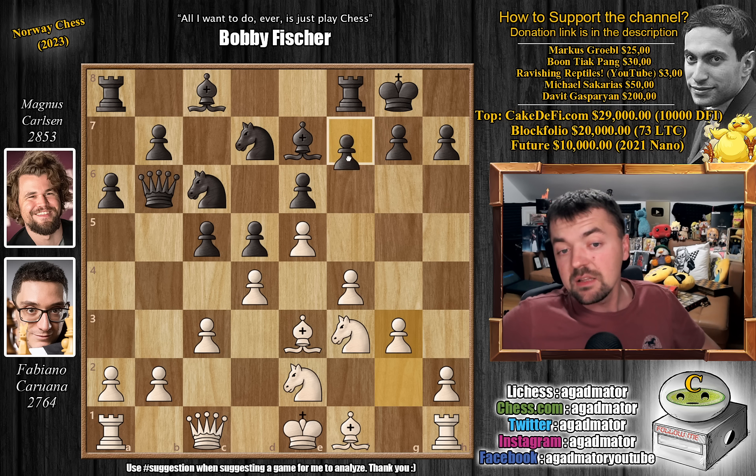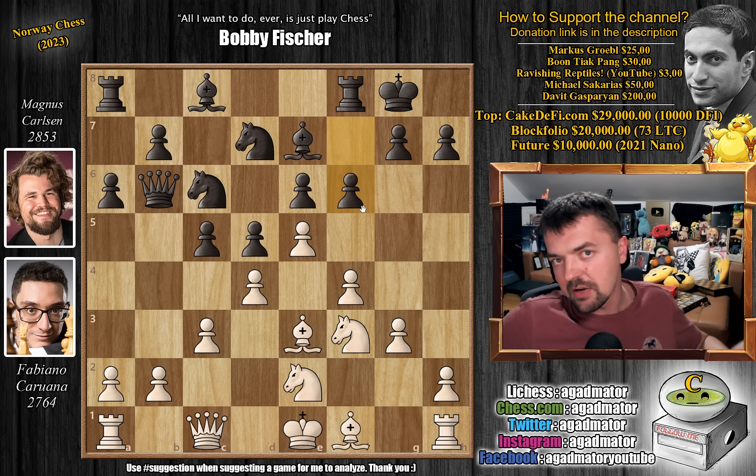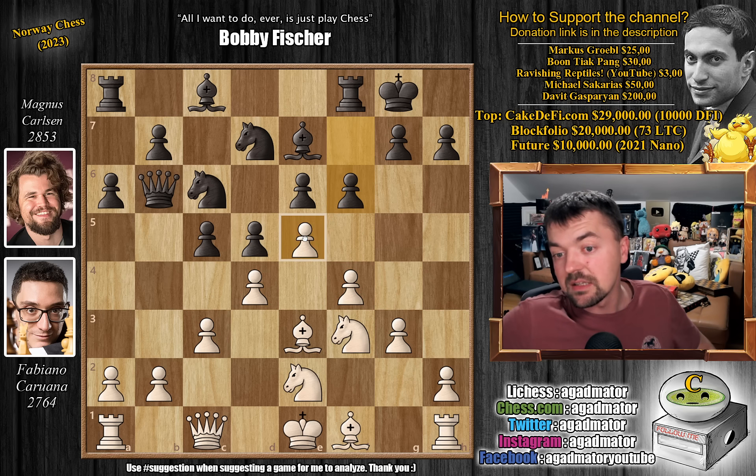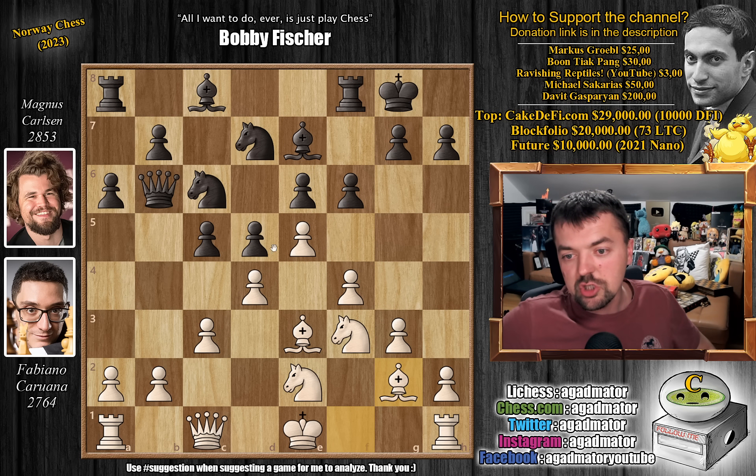We have pawn to g3 and pawn to f6. This is how you play against this setup that Fabi has. He has a very strong central setup and you want to play f6 and break through that. So bishop to g2.